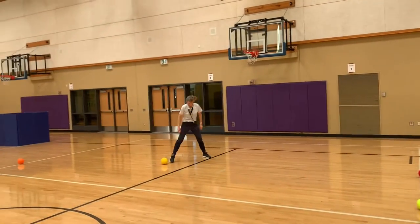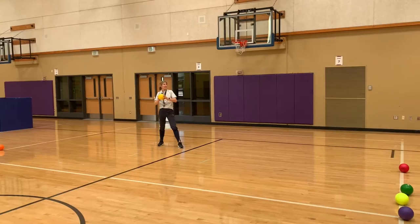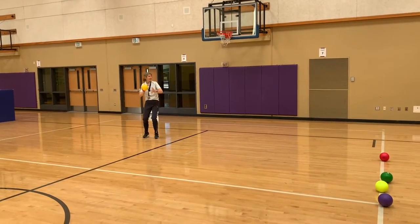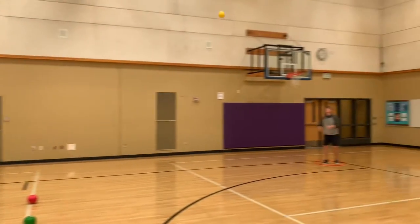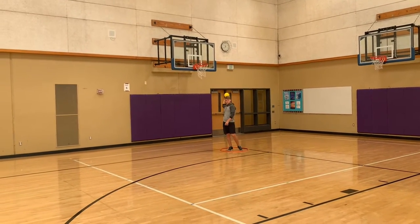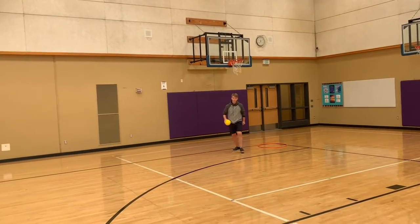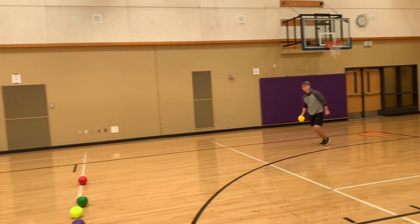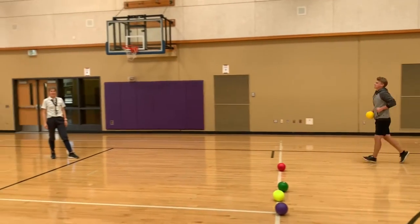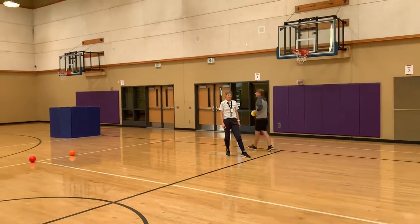Your teammate grabs a dodgeball and can throw it from behind the line, as shown in the video. Mr. Sykema catches it and would get to go out of jail. He takes the dodgeball with him and goes directly back to his side. That is one way to get out of jail.